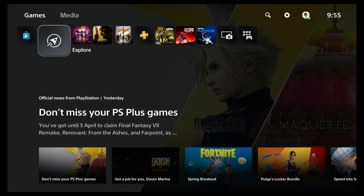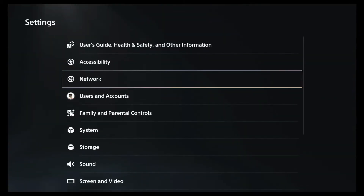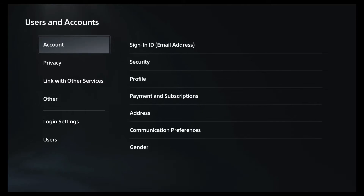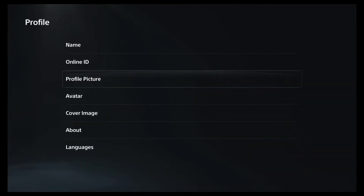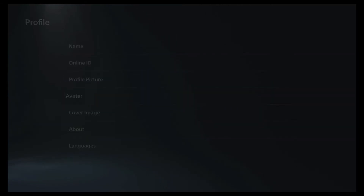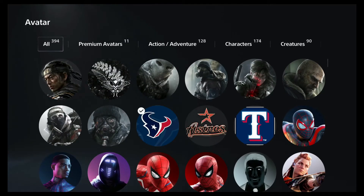That's one avenue of getting there — that's from the home page. Now the other two are just right here. Go to Settings, then Users and Accounts, then Profile. And we're back to that same menu — got profile picture, avatar, and it comes up the same. No difference.